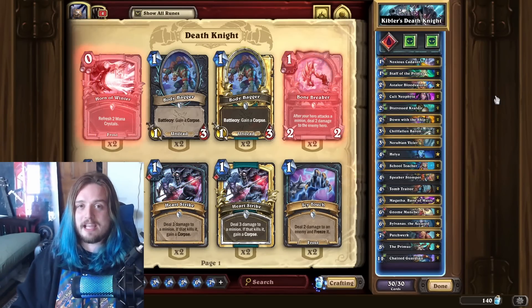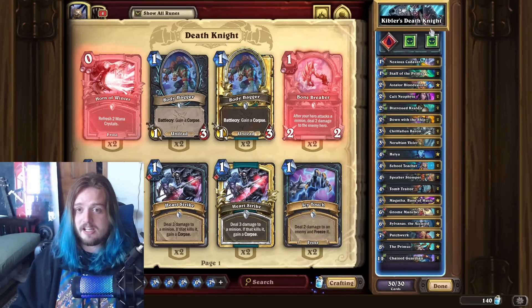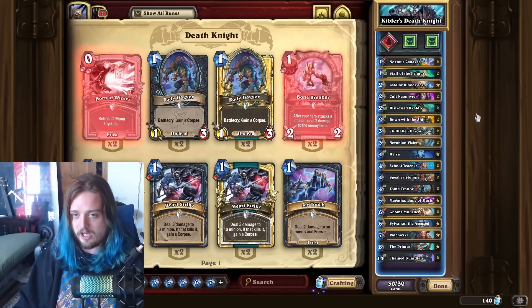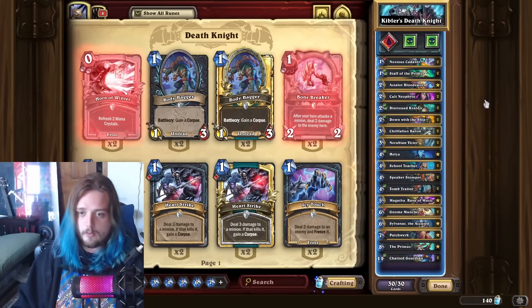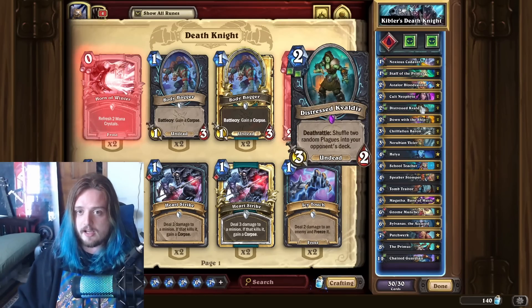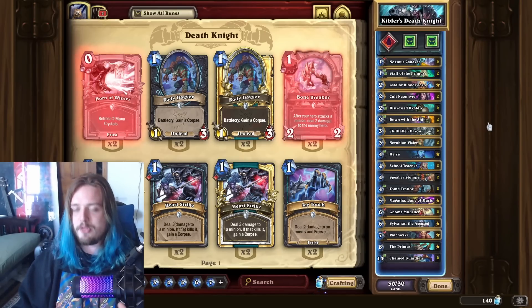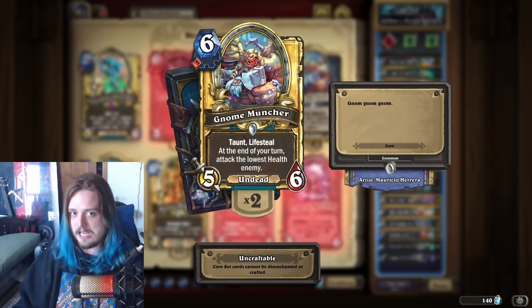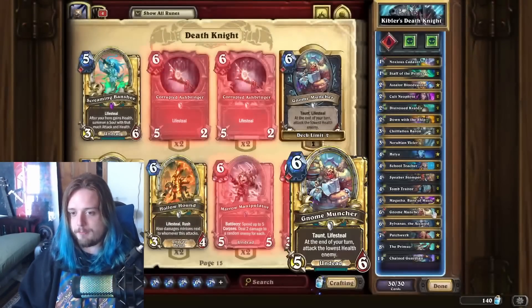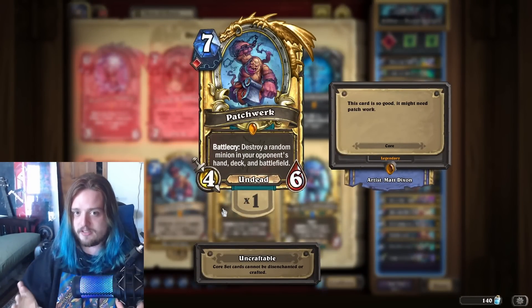The last five decks I'll be showcasing in this video are going to be the most fun decks from this patch, where some people are actually doing really well with these archetypes. Case in point, Brian Kibler was climbing at top 300 Legend trying to counter the Druid Menace with his take on a Blood/Unholy Death Knight — where we're still running the Plague cards. This is referred to as the Red Death by some people, and I think that's just a great name.